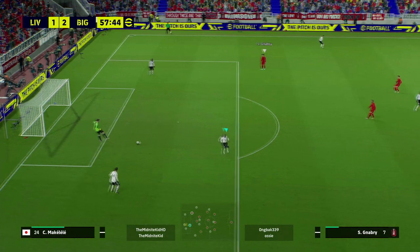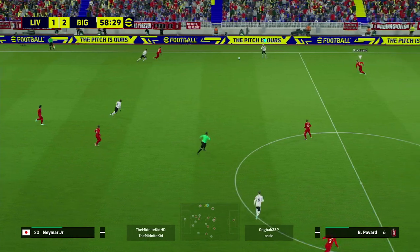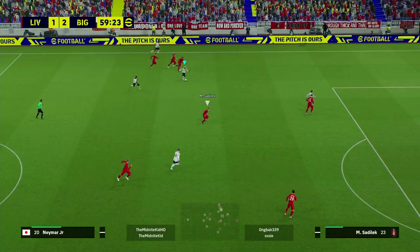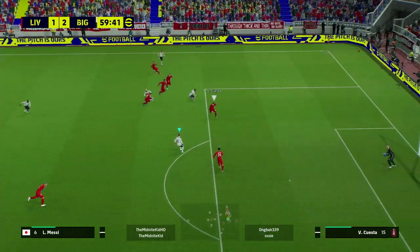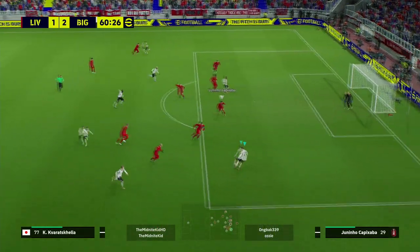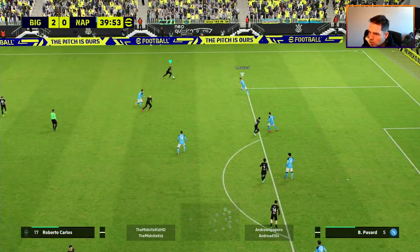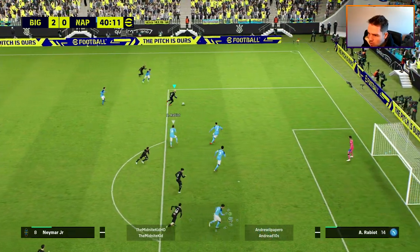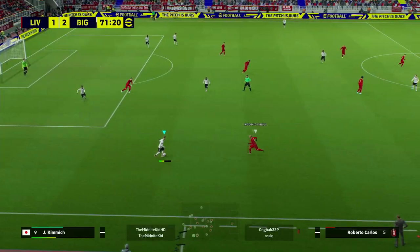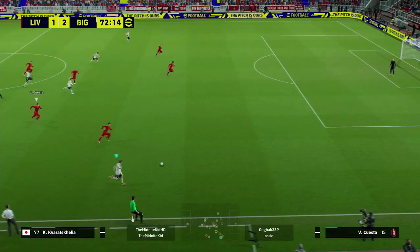A lot of this comes down to whether you're confident enough taking players on. If you're used to quick counter with wingers, you'll be doing the odd trick or double touch, getting the ball into a more central position, passing across, and trying to walk it in. It's all about getting into a tight dribble and touch-and-go - very direct, not faffing about, taking shots and getting chances. The minute you're in the box, you're shooting.